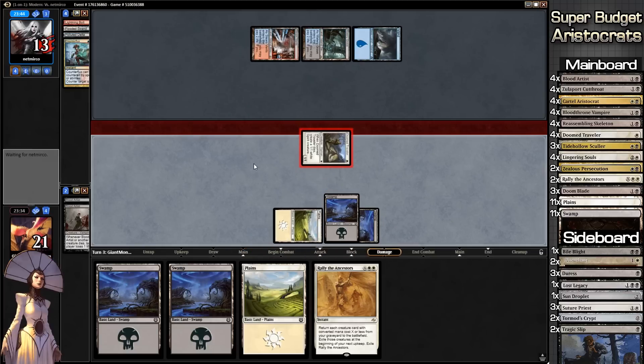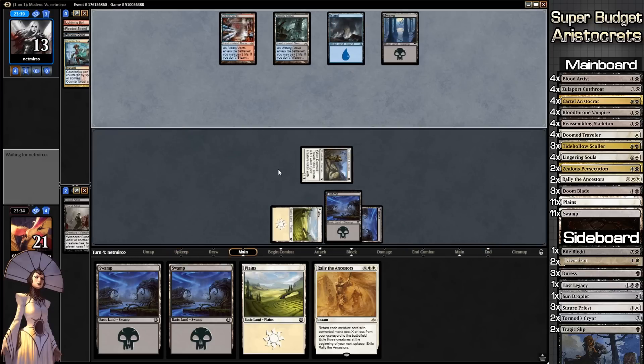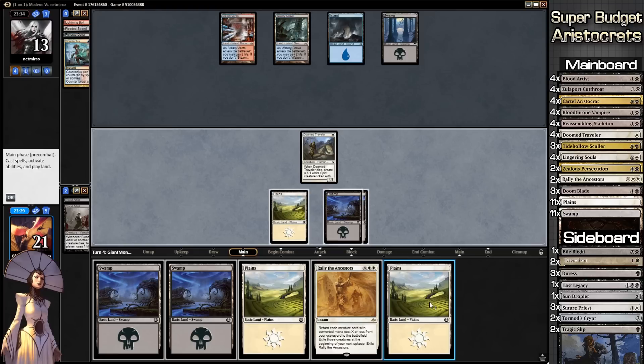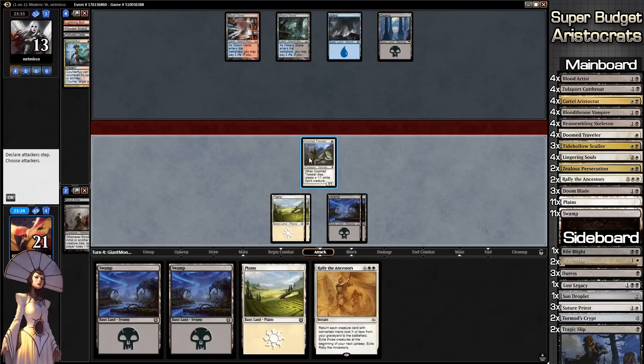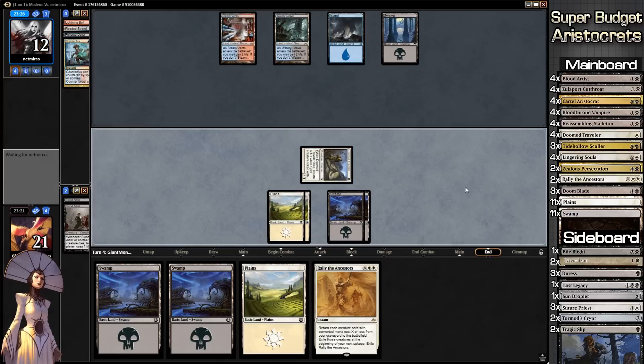Our opponent is doing a lot of work for us — he's already down to 13 and we've literally only swung in twice plus the Blood Artist trigger did one damage. Our opponent just plays a land and passes back. We are drawing all the land right now. I could Rally and bring back the Blood Artist but without a sac engine they'd be exiled at end of turn, so we're just going to go on the slow clock. Our opponent has 13 turns to live at one damage per turn — not the best game plan.